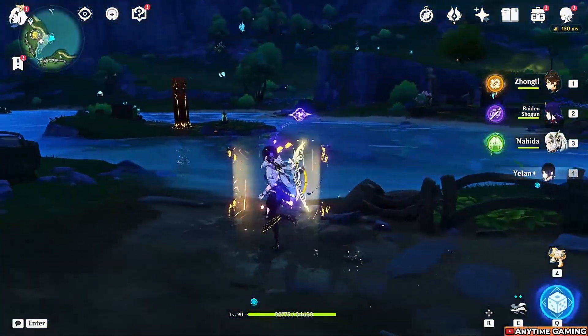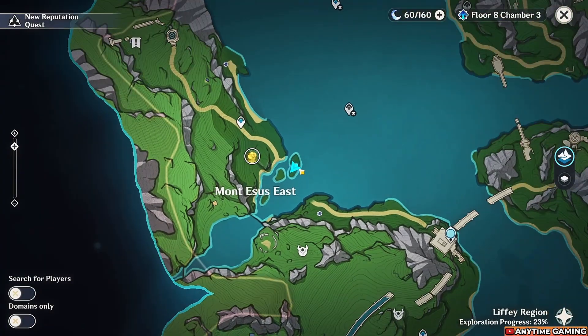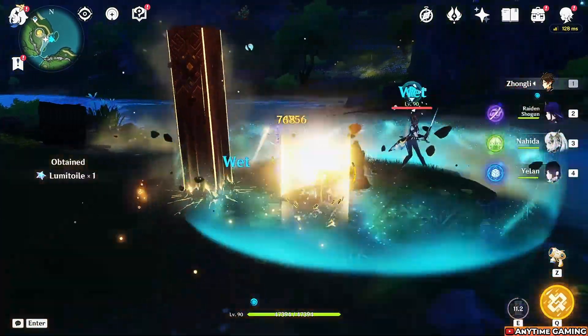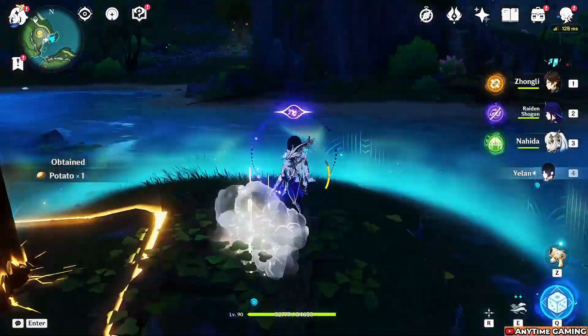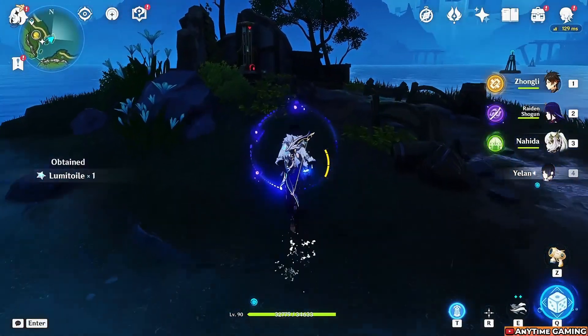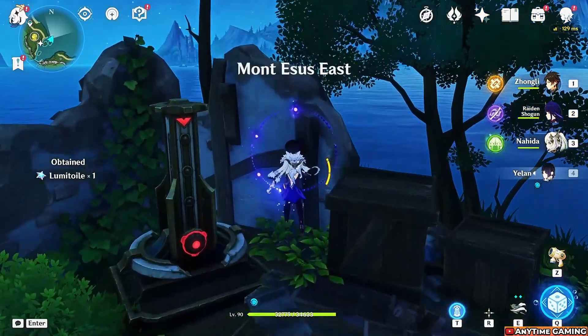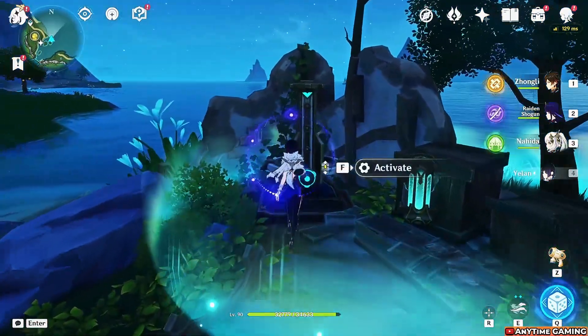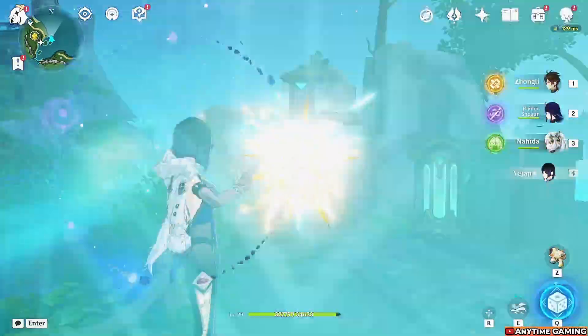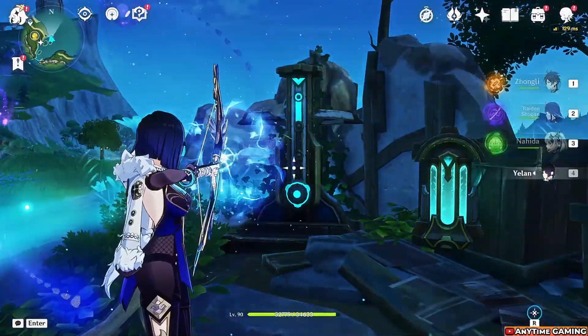This stabilizer is on a small island on the left side of the map. The energy thing is hiding inside a crate — defeat the nearby enemy, destroy the crate, grab it, and place it next to the stabilizer. Activate it and complete the stabilizer like normal to get an exquisite chest.